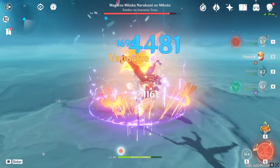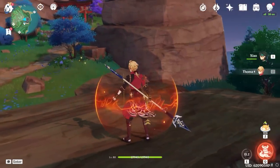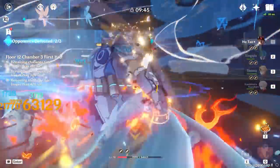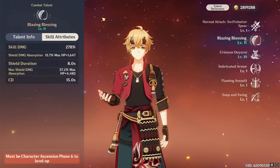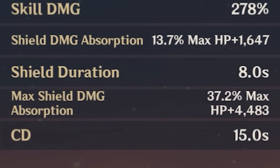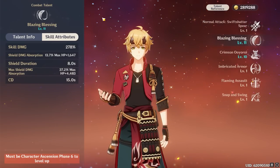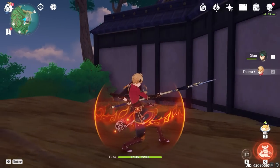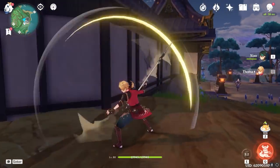Touma's elemental skill causes him to kick around himself in an AoE of pyro damage, which then grants the active character a blazing barrier shield for 8 seconds. The shield's damage absorption scales off a percentage of his maximum HP, along with an additional flat bonus. Part of the skill's attributes mentions a max shield damage absorption, which refers to the fact that Touma's shields — unlike every other shielder in the game — can actually stack on top of each other for up to a large percentage of his max HP. His skill alone can't do that, because it only lasts 8 seconds with a 15-second cooldown at C0, which is where his burst comes into play.